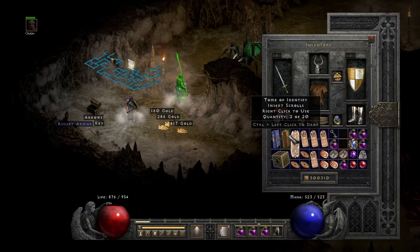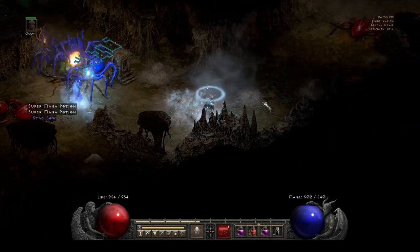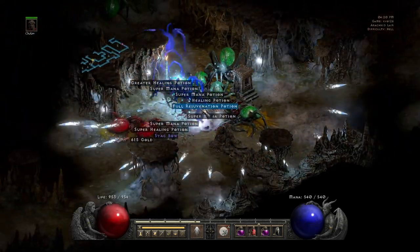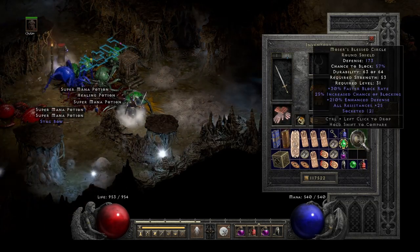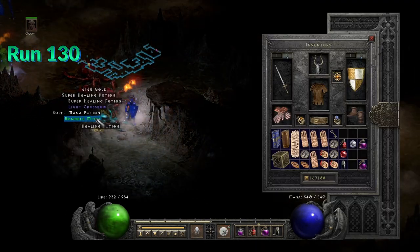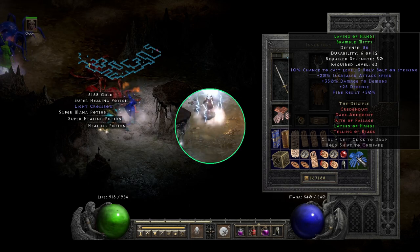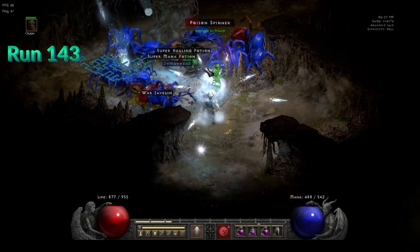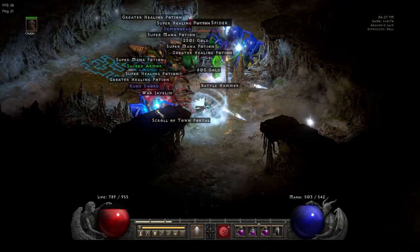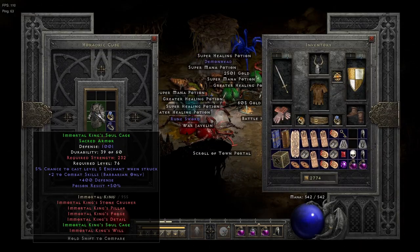Very decent small charm from the Sparkly Chest — 5% to all resistances and 17 to mana. One of the useful unique shields: Moser's Blessed Circle. Casual Laying of Hands over here around run 130. Another big drop that I didn't like so much — Set Sacred Armor, Immortal King's Soul Cage. At least I made a meal out of it.